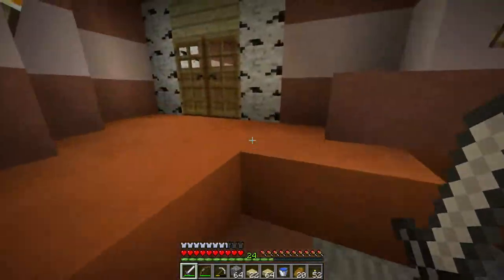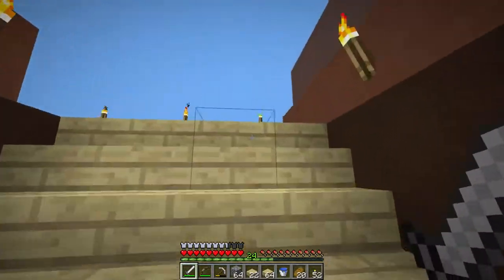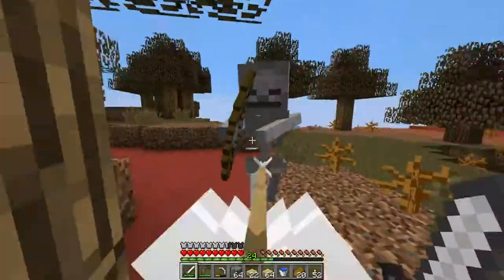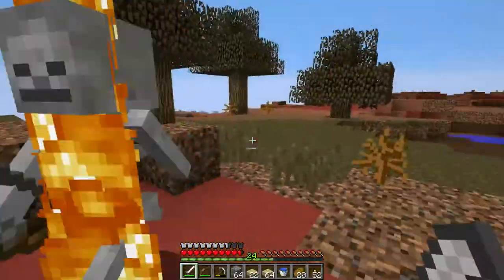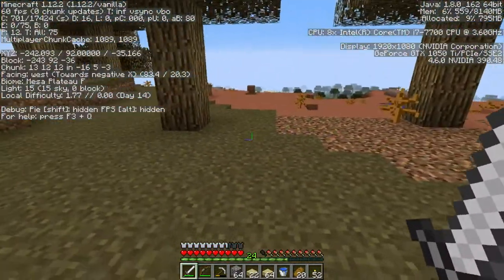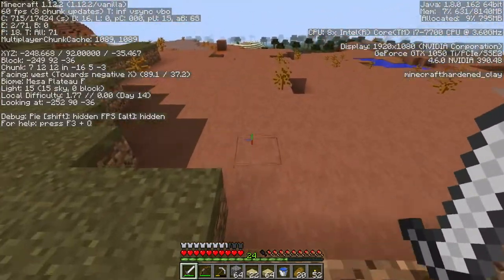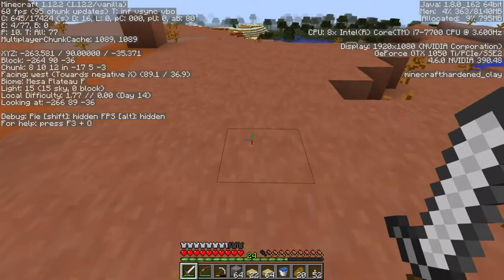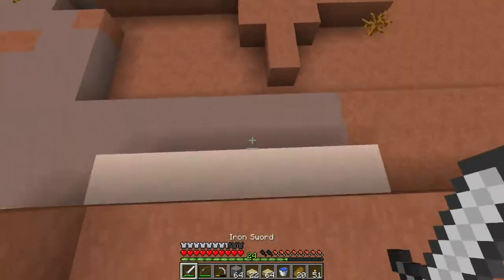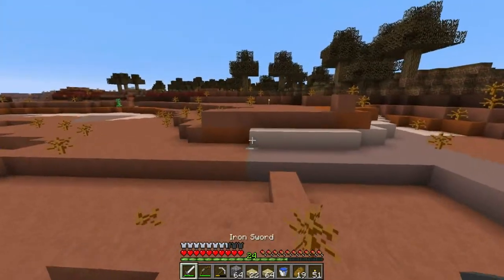Now I go and find those coordinates topside and see how close I am to the edge. A little skeleton — not even going to use my shield. Goodbye. So this is the Z coordinate — it was, I think, 262. So that's here. There's plenty of space to extend in this direction, but still not that much actually.